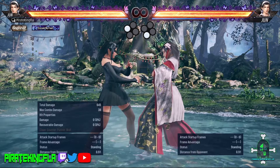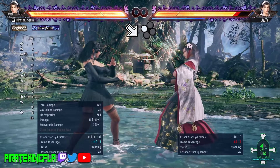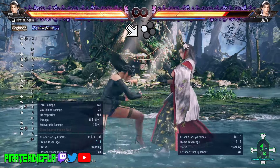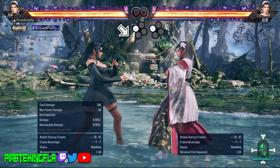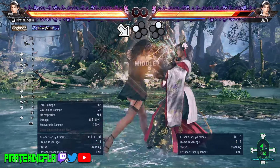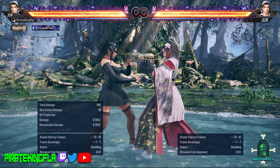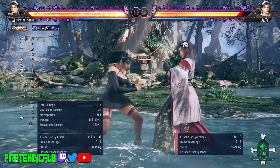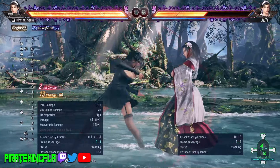Jun also has a 1-3. Jun's Down Forward 1 is a standard mid poke — it is quick, effective, and it also has follow-ups. From Down Forward 1 you can do Down Forward 1-1 or Down Forward 1-2. To apply some quick pressure to your opponent it may be a good idea to throw in some jabs mixed up with Down Forward 1 — jab, Down Forward 1-1, jab, Down Forward 1.